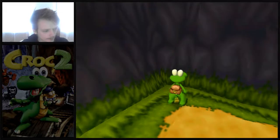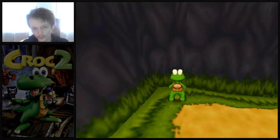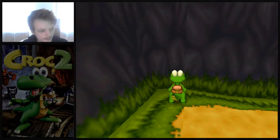Now what you want to do is line up straight here in the corner. You want to do a ground pound — a full ground pound so you go up all the way — otherwise it's not going to work.